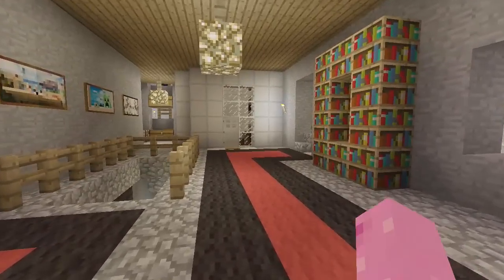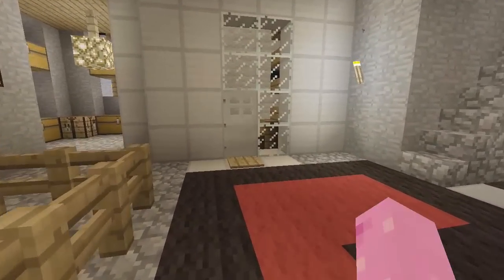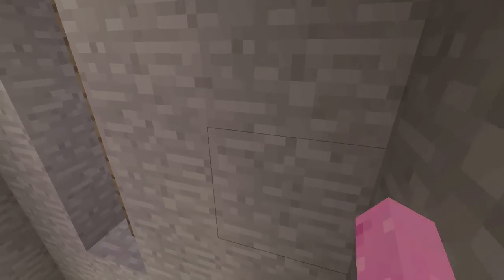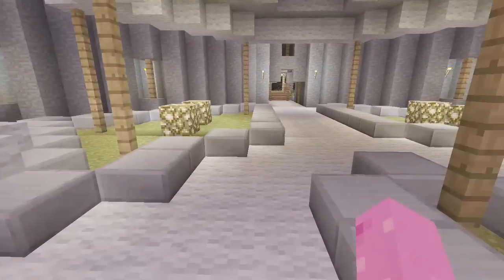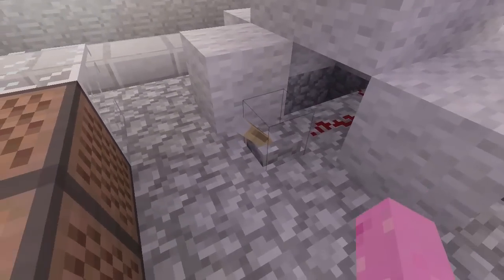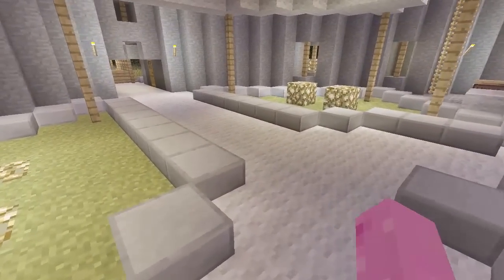I'll show you around as if people haven't seen any of the other episodes. This is the castle. Here's the elevator — half the time it doesn't work, but you just stand on the left side and it should take you up. If you're playing multiplayer it probably won't work, so use the staircase. Out the back we've got disco lights — flip the lever and that turns them on. There are also note blocks over there, though they take ages to turn off.